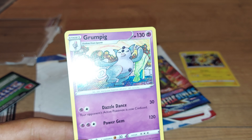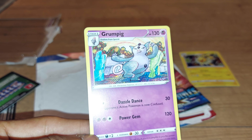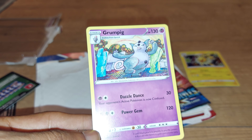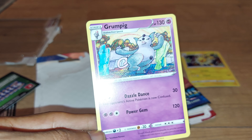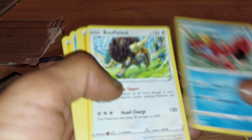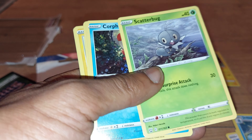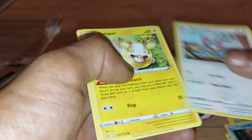Our last Pokemon from this pack today was Grumpig with 130 health points, Psychic type Pokemon, with two moves — Dazzle Dance and Power Gem. It's 56 out of 163, dex entry 326, and it is a Manipulate Pokemon.